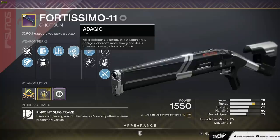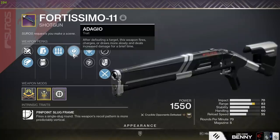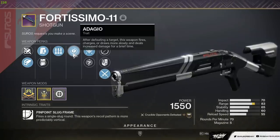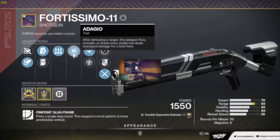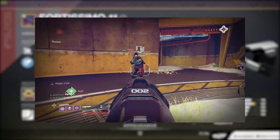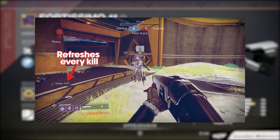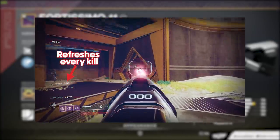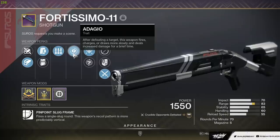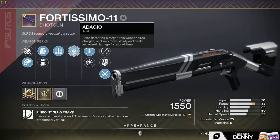After defeating a target, this weapon fires, charges, or draws more slowly and deals increased damage for a brief time. Obviously the fire rate isn't a huge deal on a slug shotgun, and the increased damage will allow us to one-hit body shot for seven seconds, and it refreshes on every kill. So the idea is we get one headshot and then we can body shot for a long time. I think this could be lethal.